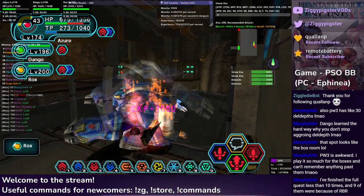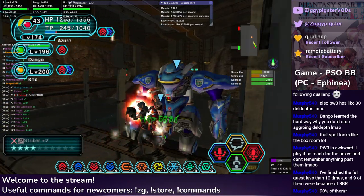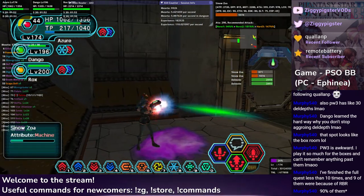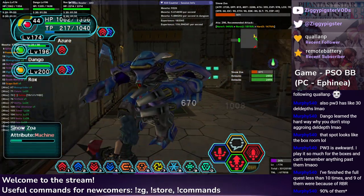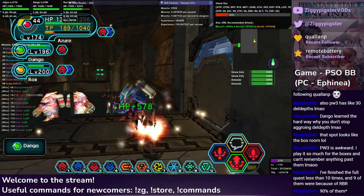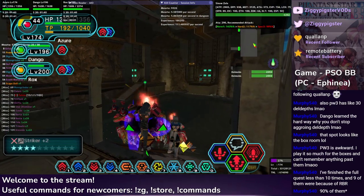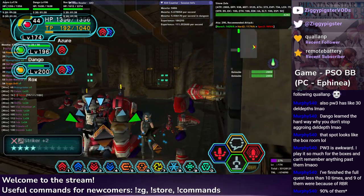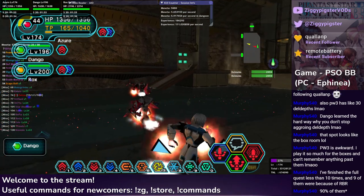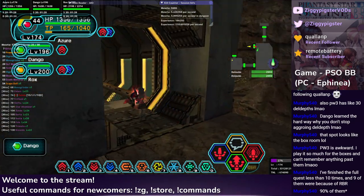That's a lot of — oh, I got Hell anyway. Nice — gotta believe in that. Double Hell with barely any accuracy? I'll take that — that was a huge time save. Thank you, HUcaseal. I could not have done that with Force. They killed them for me — might as well just YOLO the special. Finish full quest less than 10 times, none of them were RBR. I've only full cleared maybe four times total across many years of gameplay. Almost all of them were related to RBR.